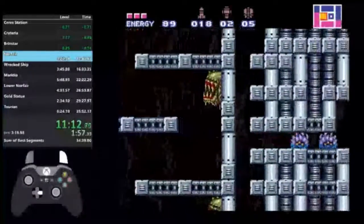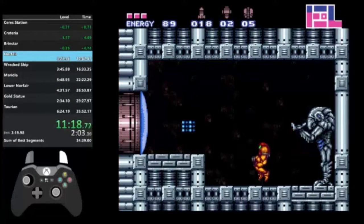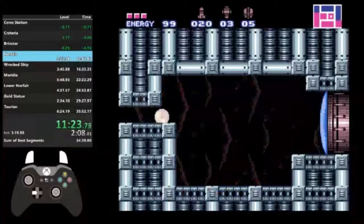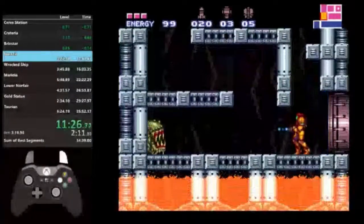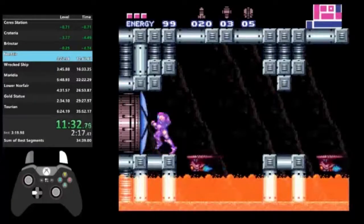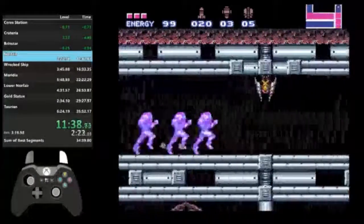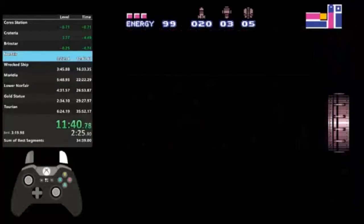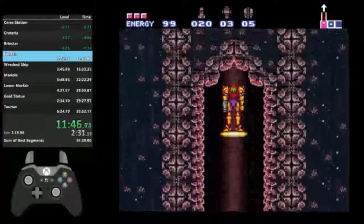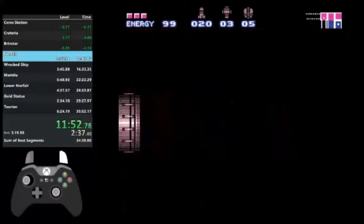The Ice Beam is coming up. Ice Beam also comes in real handy later — it's actually required. Now I'm going to backtrack and leave Norfair. I'm trying to charge a Shine Spark, but I failed that — it's a technique where you shoot a projectile then Shine Spark immediately to catch up to it. But don't go too fast, otherwise you'll hit the door before your projectile opens it.